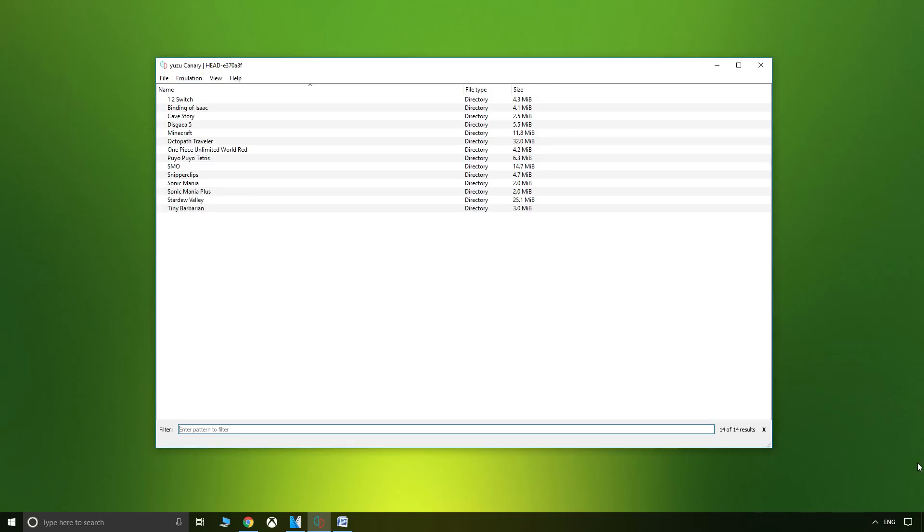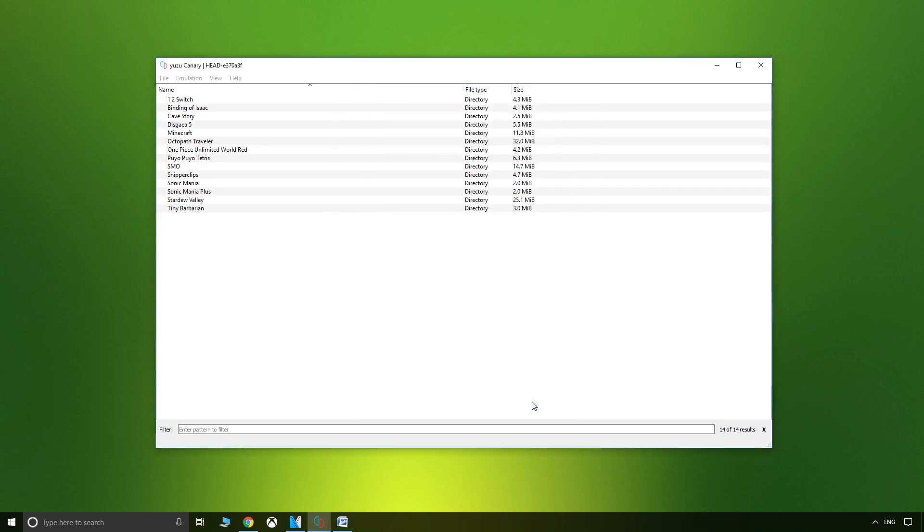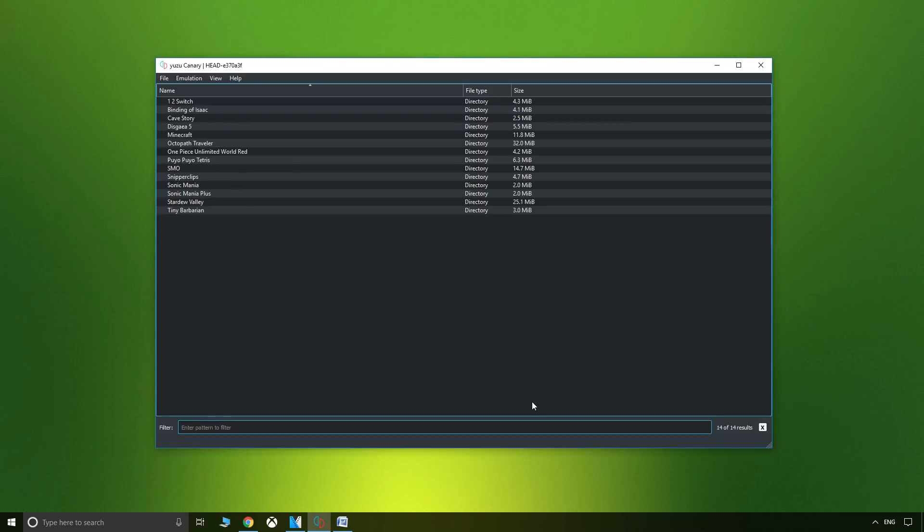Jumping right into the things that I like. Firstly, Yuzu has an easy-to-use graphical user interface with optimal settings pre-configured which you don't need to touch. It's ready to go as best it currently can out of the box. As a pleasant aesthetic touch, you can enable a dark theme if it's your thing.